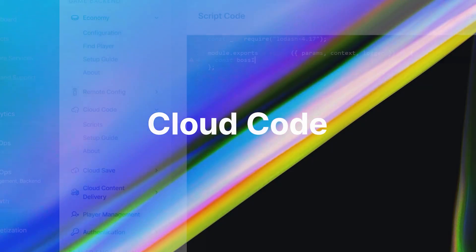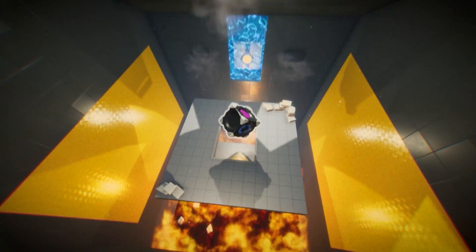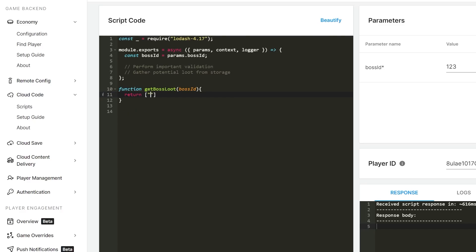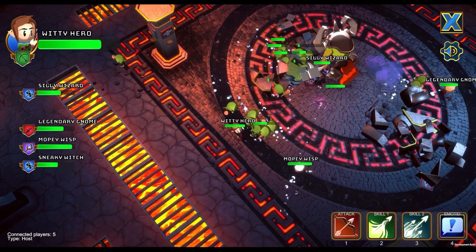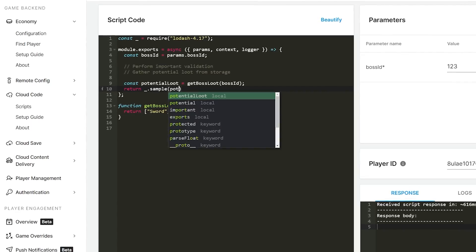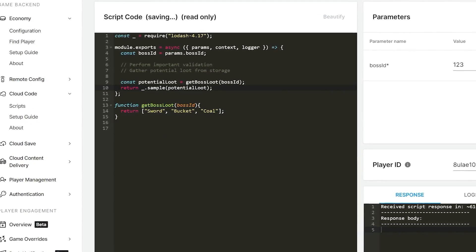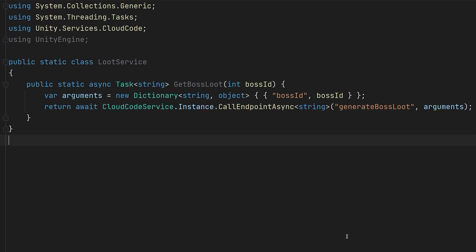Cloud Code. Sometimes you need to write sensitive code which shouldn't be exposed to your players — for example, loot generation, item ownership, or dice rolls. That's what Cloud Code solves. Let's say a guild in your game has just killed an end-game boss. Letting the client decide what loot to drop could leave your game open to vulnerabilities and exploits. To solve this, you would write a function hosted in Cloud Code, and a client would call this function to handle the sensitive workflow behind the scenes, returning the result to your players.